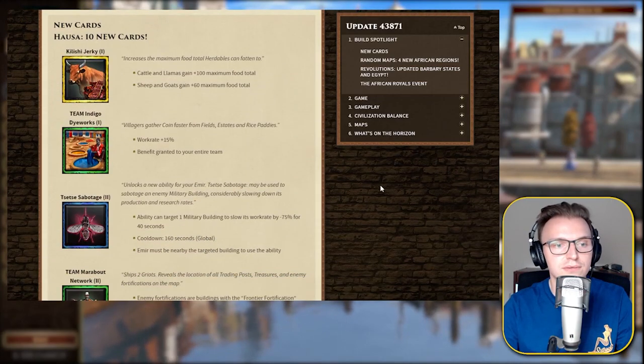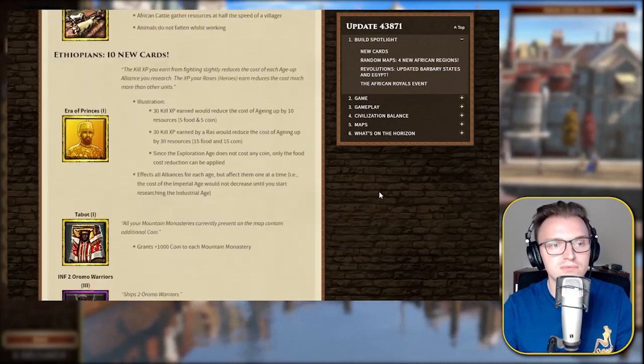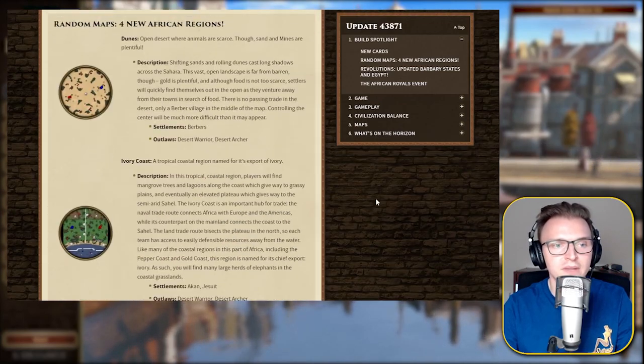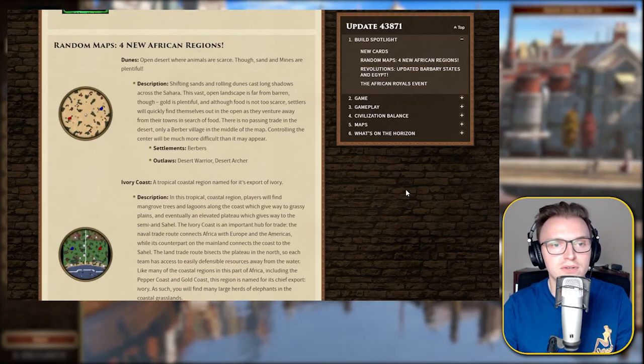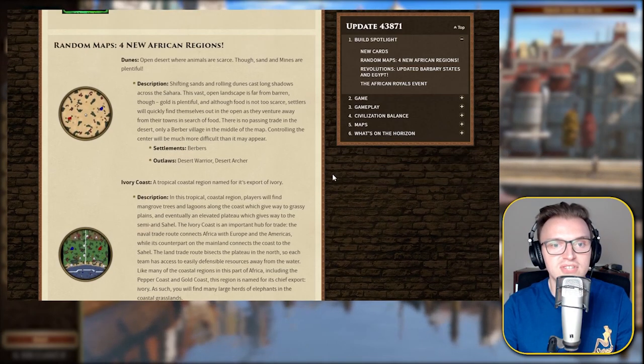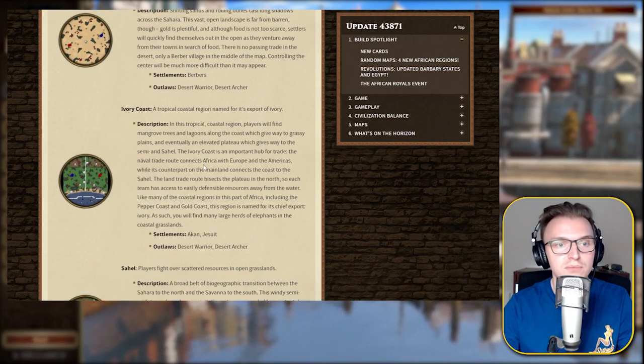Without further ado, let's go through it. We've got some cards here — I'm not going to really worry too much about those. We do have 4 new African regions. Look at this one — complete desert here, The Dunes. Open desert where animals are scarce, though sand and mines are plentiful. Interesting.